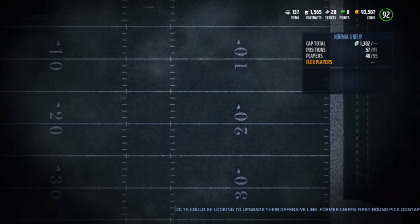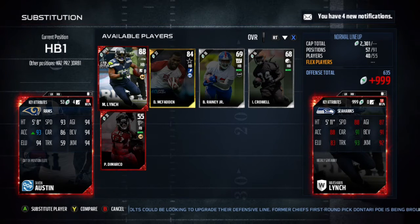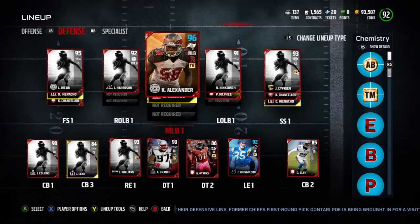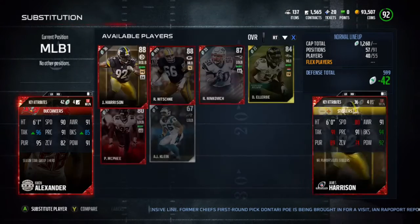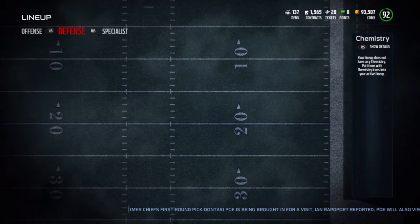And then we got a little bit of Tavon Austin action — 93 speed, 94 juke move, 94 agility. Amazing middle linebacker, 96 tackle, 85 block shed, which is pretty nice.